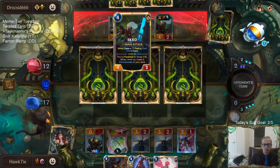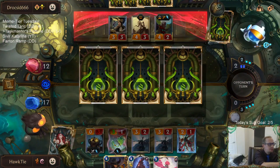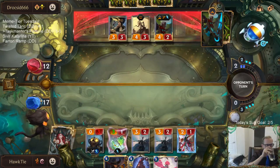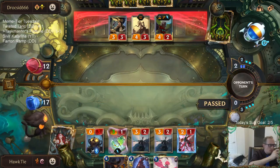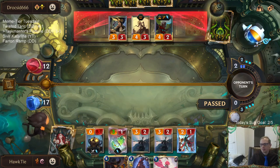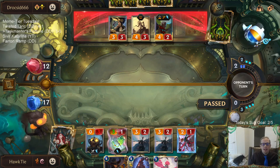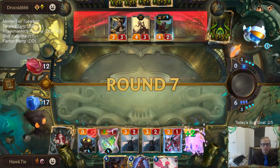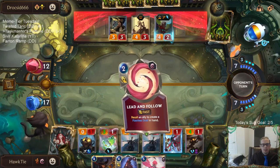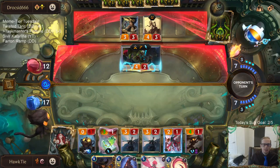Not quite leveled up. Basically build your own Inspiring Marshal - so now we have a permanent Inspiring Marshal. We even have the opportunity to recall our own Taskmasters.